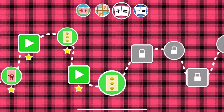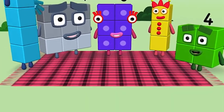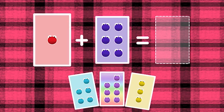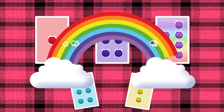Add it up! Hello! Whoa! If you start with this many and add this many, how many do you have all together? Seven! One plus six equals seven. Correct!